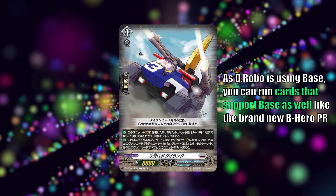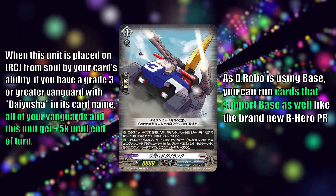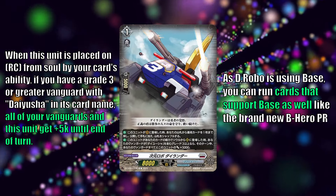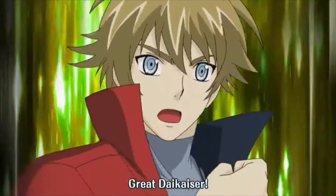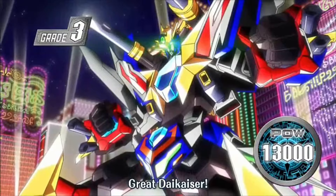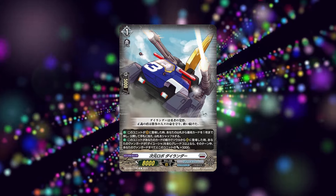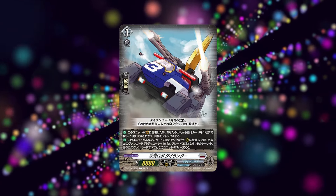But that's not the only trick that Dive Linder has, as he does have a second skill: when this unit is called from Soul to Rear Guard Circle, if your vanguard is a grade 3 with Daisha in his name, your vanguard and this unit get 5k until end of turn. Do note this applies to all vanguard. The interesting thing is that this needs to be called from Soul.